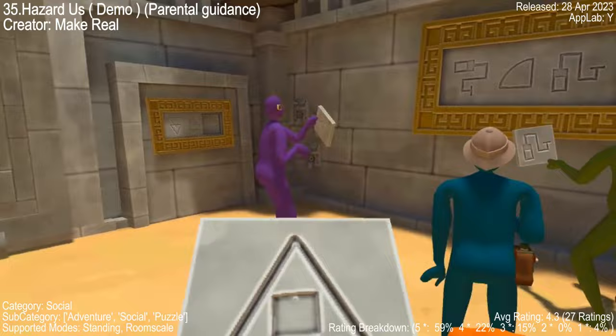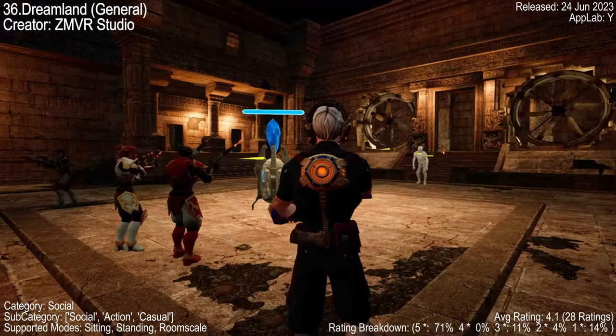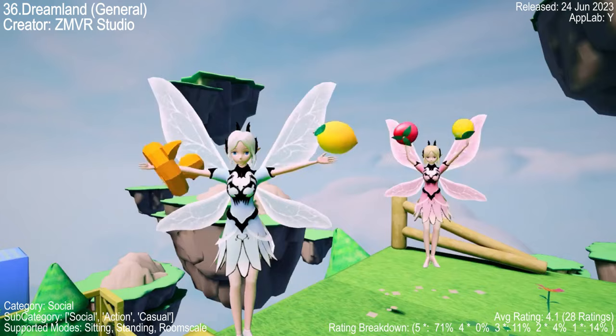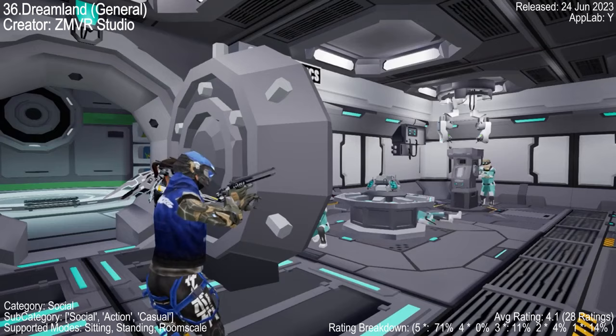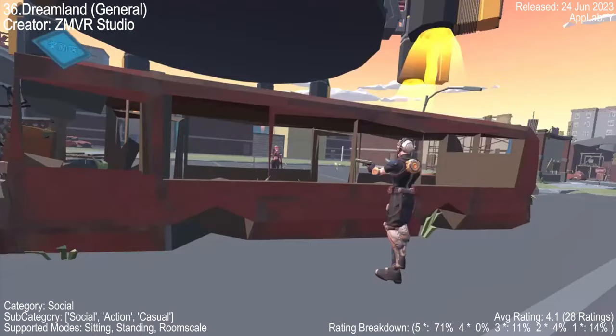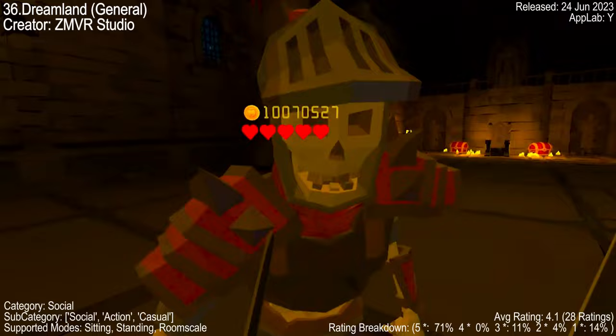Dreamland VR, with a 4.1 rating from 28 reviews, is a virtual playground where dreams come true. Players can customize avatars, embark on quests, or just chill with friends. The game offers a variety of experiences from zombie shooting to flying and even dungeon crawling. Some players have faced login issues, especially when registered with email, but developers are responsive and committed to resolving all issues. Dreamland continues to impress with stunning visuals and seamless social interaction.